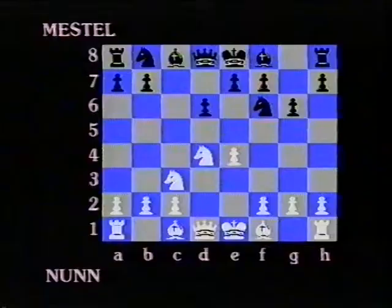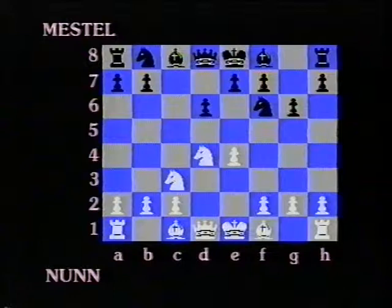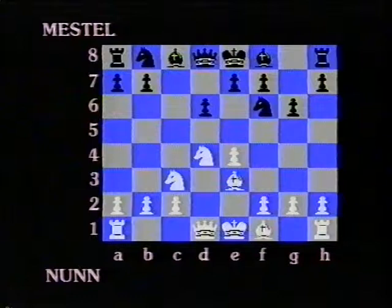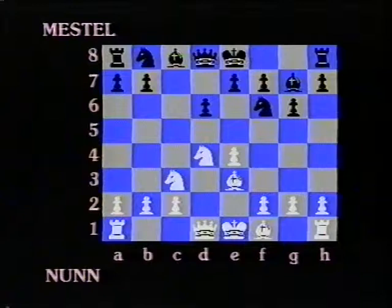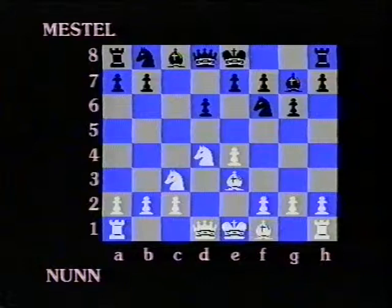Now I decided to play one of the sharpest lines against the dragon, the so-called Yugoslav attack. I'd spent quite a lot of time preparing for this game by looking at a number of recent Grandmaster encounters in the Yugoslav attack, so I'm hoping that this pre-game preparation will help me today. Bishop e3 — looks like he's going to castle Queenside. Oh well, that should make it exciting.